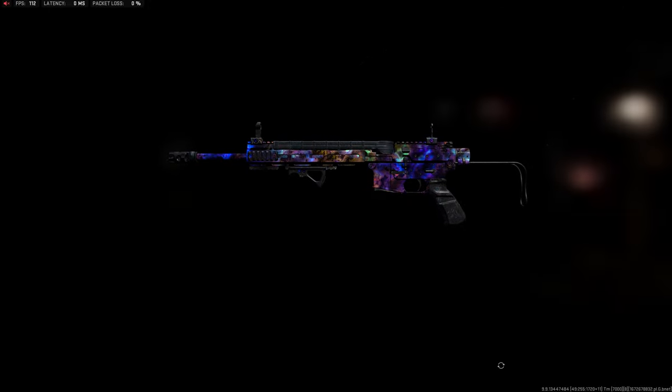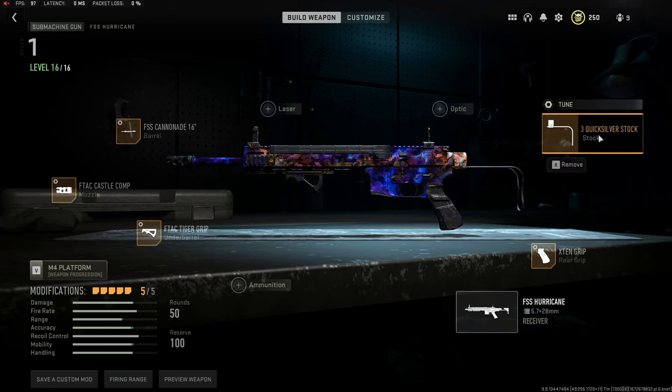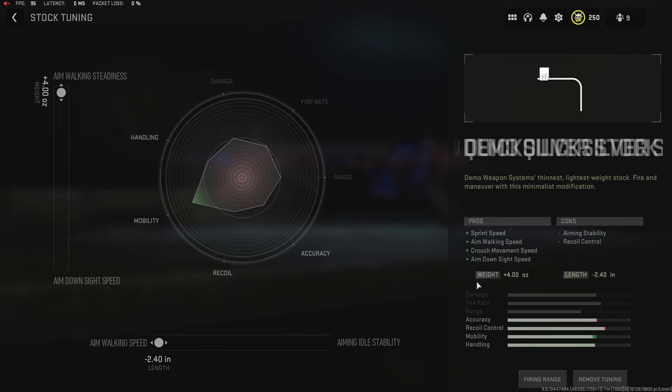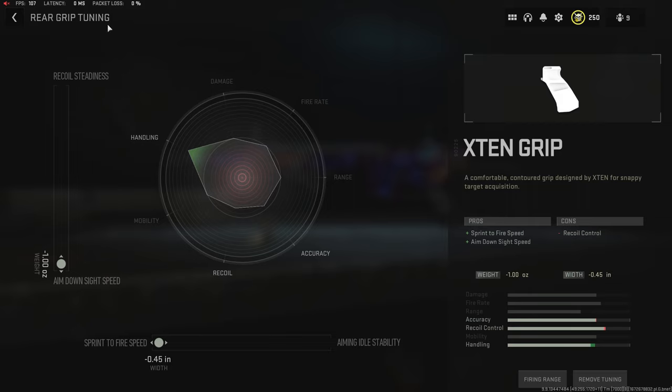For the fourth build — and you guys might get mad — it's the FSS Hurricane. It took me a while to warm up to this gun. If you don't have it leveled up it's a pain to get used to, but once you put this build on it, it feels a lot better. I'm running the Demo Quicksilver stock, which gives movement speed, ADS speed, crouch speed, and sprint speed — tuned for aim walking speed and aim walking steadiness. For the grip, the X10 grip maxed for ADS speed and sprint-to-fire speed.